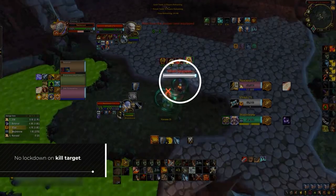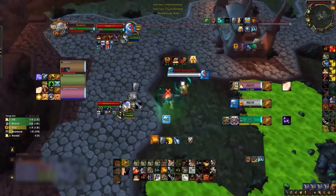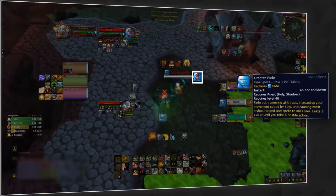Without lockdown on your kill target, they're going to be able to freely kite, pop defensives they couldn't use in a stun, or even just peel you. The enemy priest just pops Greater Fade, immunities everything and runs away, despite our warrior more than likely doing 2x the shadow priest's health bar alone in that short period.